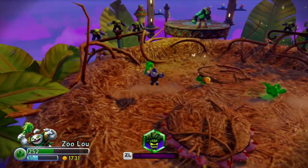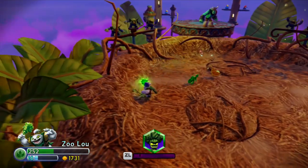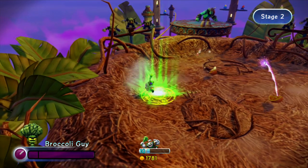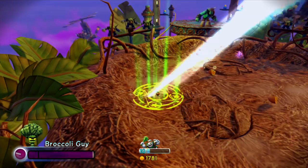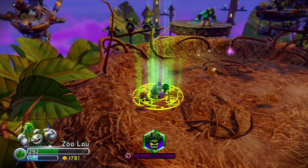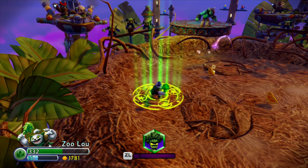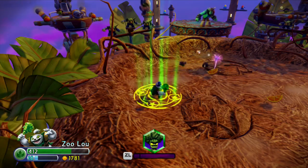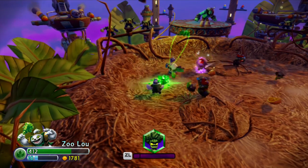Alright, so right here — look at that. I'm in pain. So what do you do? You summon Broccoli Guy, you hold A for the Wii U gamepad, switch, and look at this — I'm healing 40 every couple seconds. Look how epic that is. And now I'm ready for battle again.